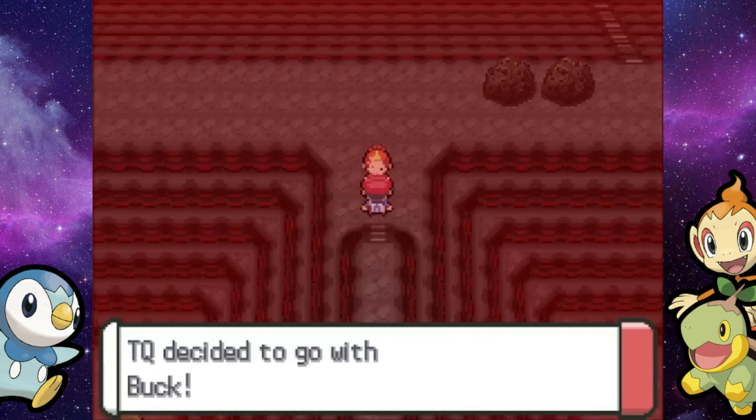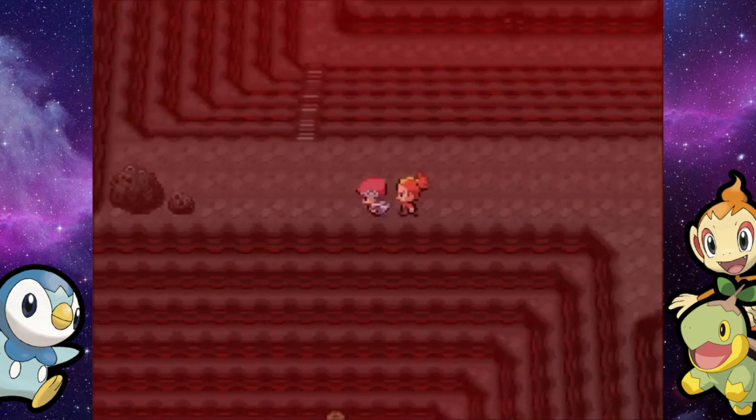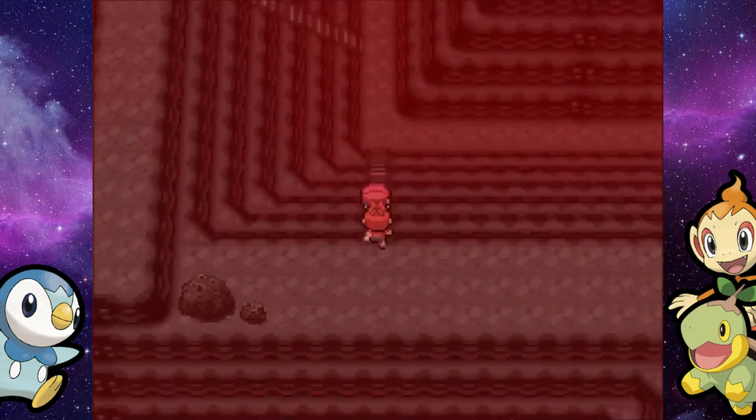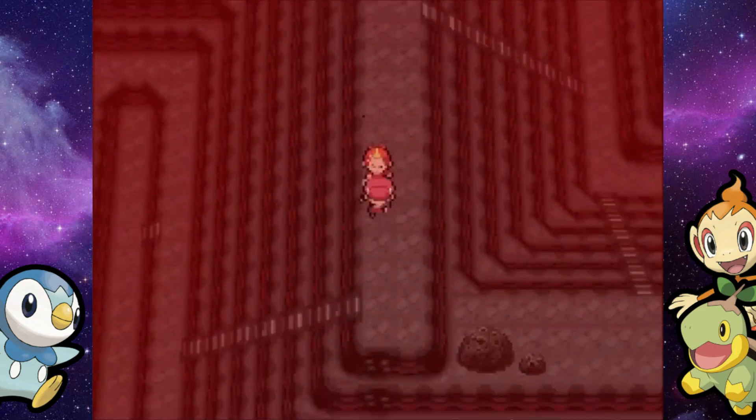I did not know that was the exit — my fault. We'll go down here and fight these trainers. These trainers look tough. I don't think we can get to them though. We might still be able to get to them — let's see, if we take this staircase, can we loop back around?